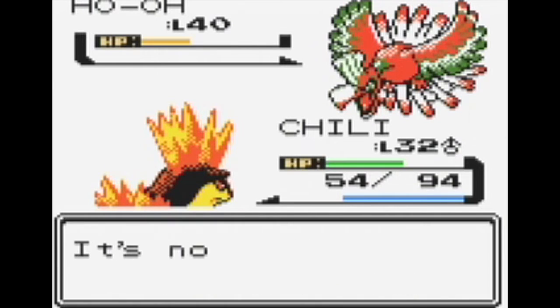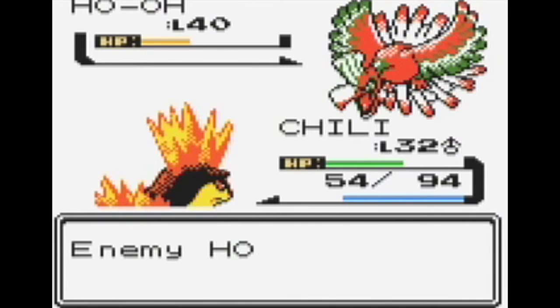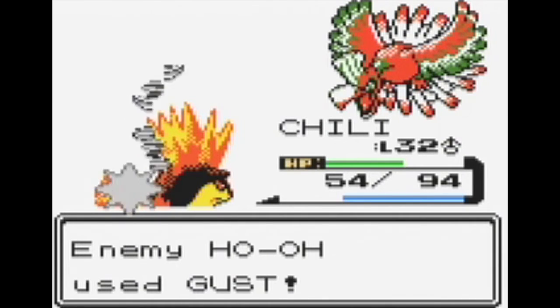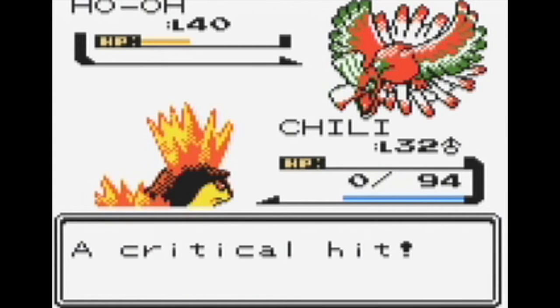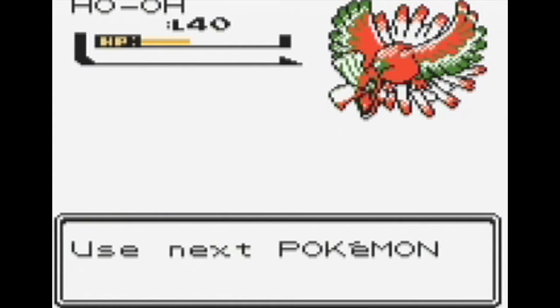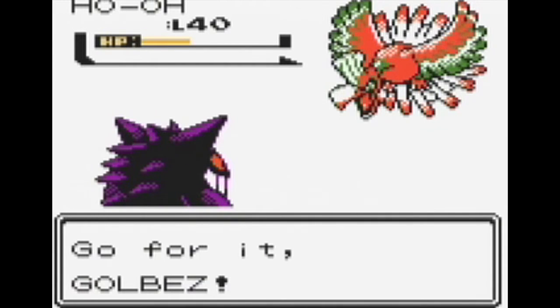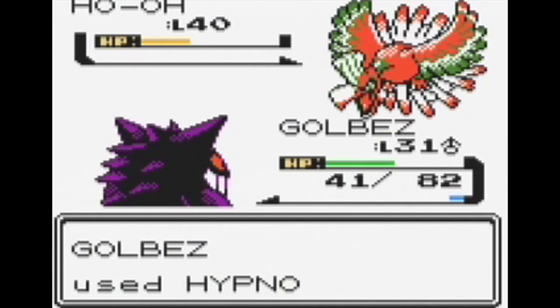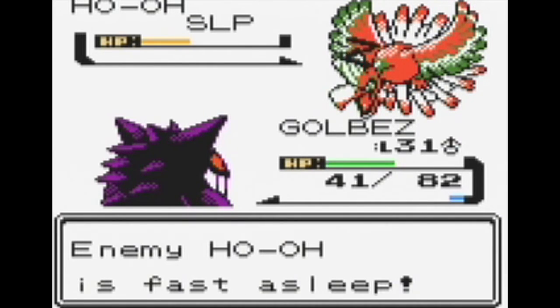Chili, being also a Fire-type, is going to be able to resist that somewhat. Let's try and use maybe a Headbutt to lower it a little bit. Oh, now here comes the Gust. It was actually a critical hit — I was expecting that to do literally next to no damage, but unfortunately it connected and kind of kicked my butt. That sucks. Now we're going into Golbez, he's our last hope. If this Hypnosis can connect, I'm going to attempt to launch some — I don't know, actually. Should I go for the Ice Punch and try and lower it a little bit?